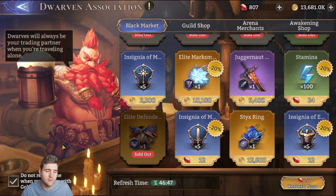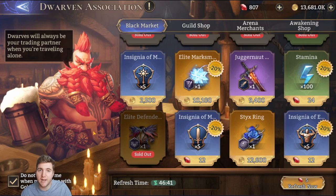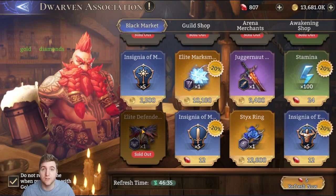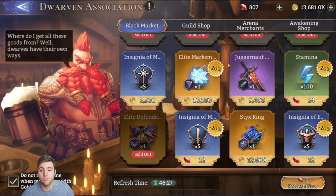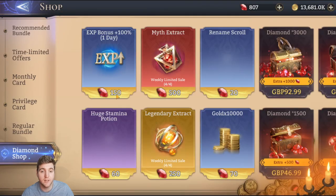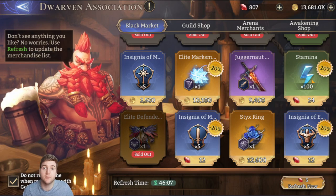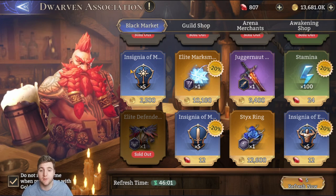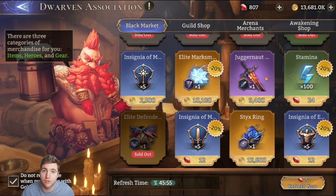I was on the fence about whether gear was worth it, but when I want to farm gear I'll just farm gear. Maybe it's worth it as a roulette especially if you're earlier in the game, but this is tied to your account progress — if you're not very far in you won't see the higher quality gear in the shop. As for flat stamina, so long as it's on a reasonable discount it works out better than buying a refill directly. Buying a refill with diamonds costs 60 for a huge stamina potion (200 stamina), while the flat stamina comes to 48 diamonds — better, but you can't stockpile it as it goes into stamina overflow.